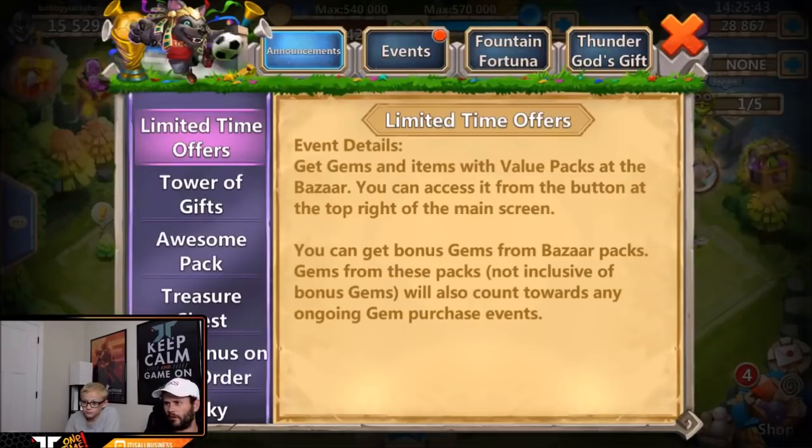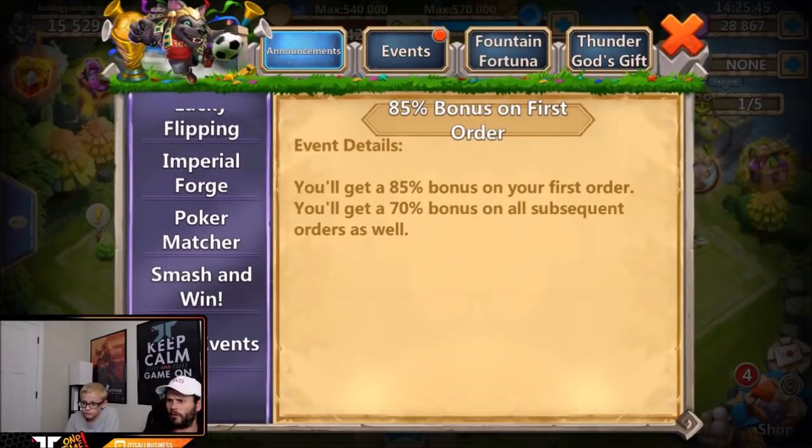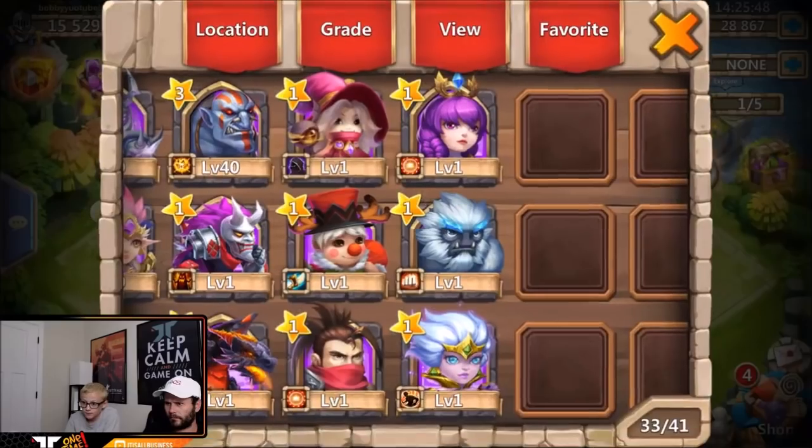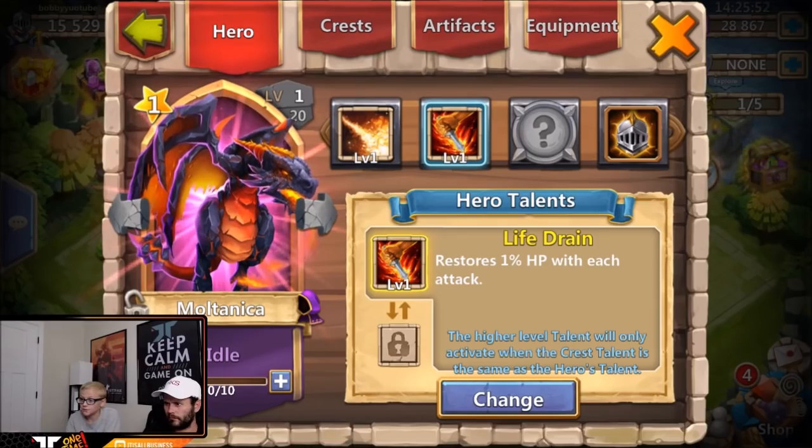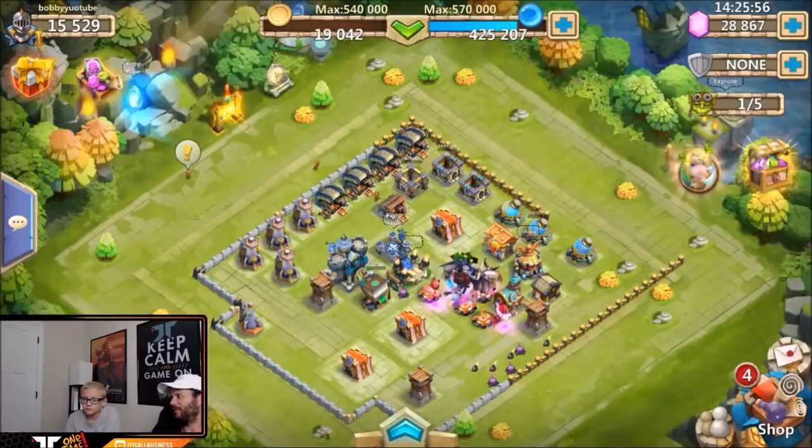That's trash, but it can help you level up some buildings. Let's see what talent Moltanica is born with. Life drain — that's not too bad. All right, you ready for the rolling session?